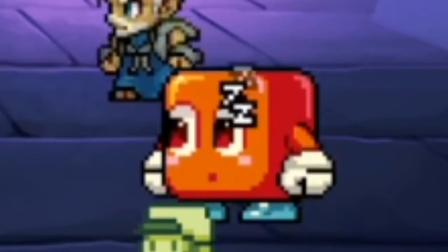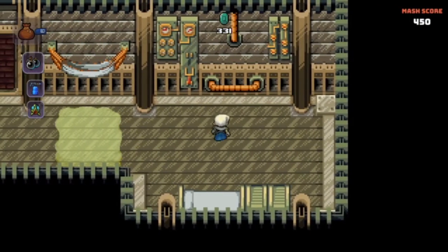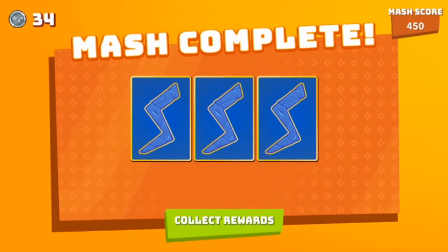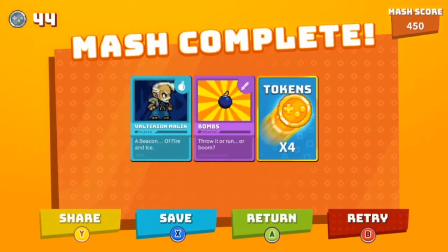It says Digiguy's asleep. I can clearly see the guy is struggling to close his eyes. There's the silver sword — let's go sell it and finish this game. Mash complete! So these are the things you can use in other games, but they can only be used under certain conditions.